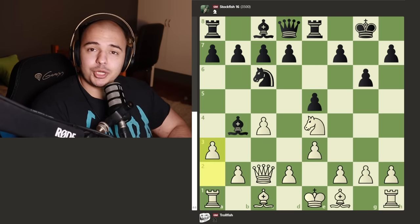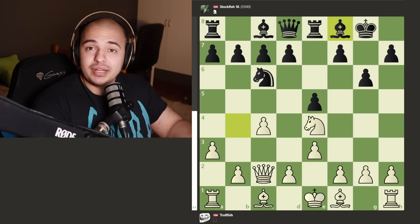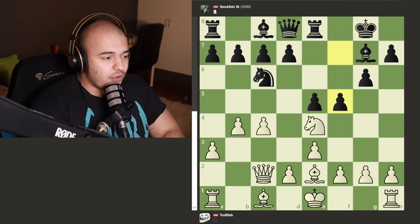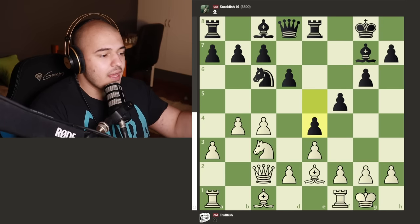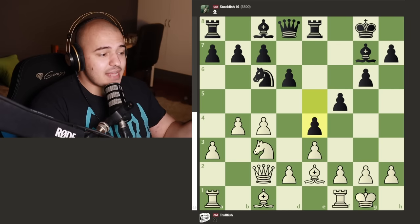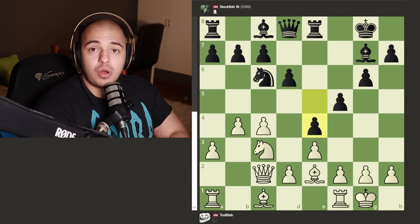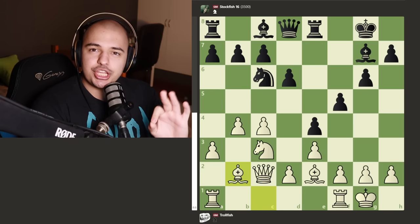TrollFish plays a3 to attack the bishop, the bishop goes right back - all the pieces are on the back rank even though everyone says 'activity, activity, activity.' But Stockfish is patient and will get activity quickly: it puts the bishop on g7, plays f5 kicking the knight out, then pushes the e pawn to open up the bishop. Now the knight is pinned to the rook, Stockfish has all pieces active, lots of center control and space on the opponent's side.